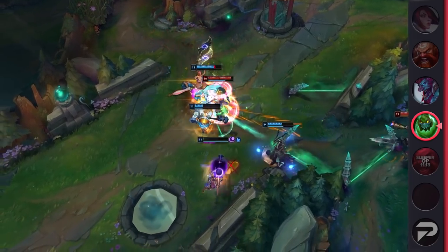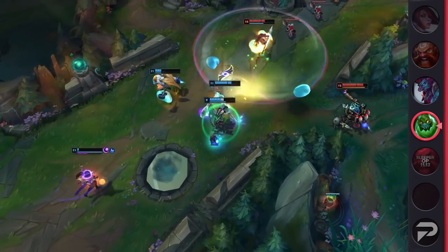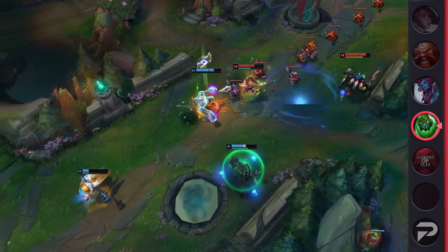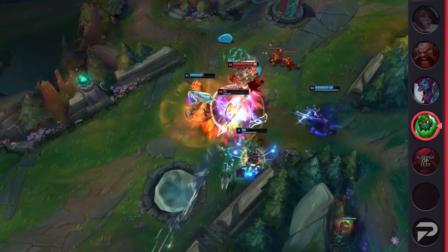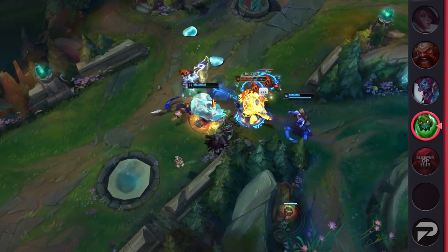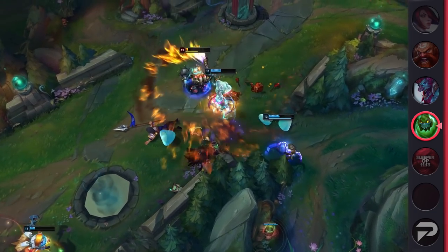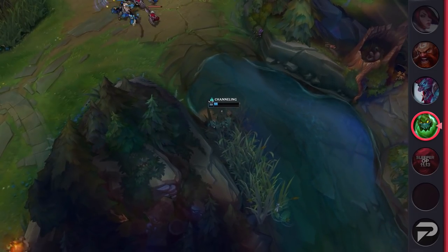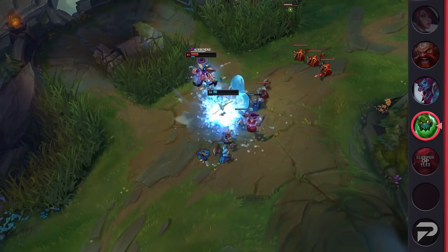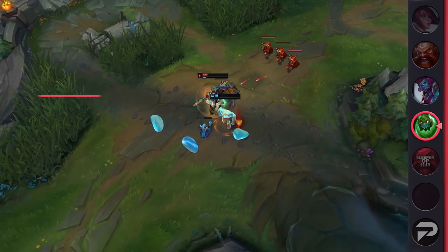But with Divine Sunderer and Black Cleaver being buffed a couple of patches ago, it's really hard for tanks to ever get their feet on the ground and start winning 1v1s against champs that can abuse that broken pair of items. If you're playing Malphite or Ornn, you're still going to have crazy impact when you're grouped up due to how much engage potential you bring to teamfights. But between those teamfights, side-laning can feel pretty bad. With Zac, you don't have those same glaring weaknesses. He actually does a pretty hefty amount of damage — he's basically as good a duelist as any of the bruisers in top lane, and the build we'll be going over ensures that the damage doesn't fall off.